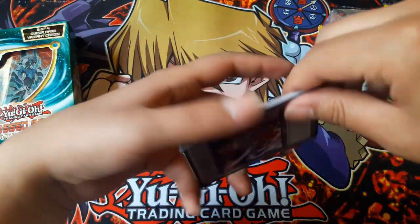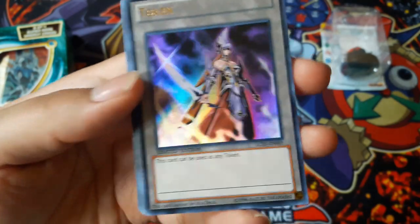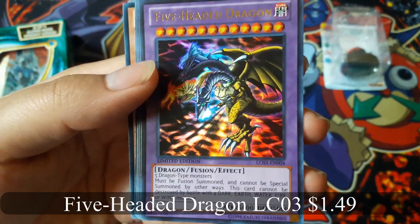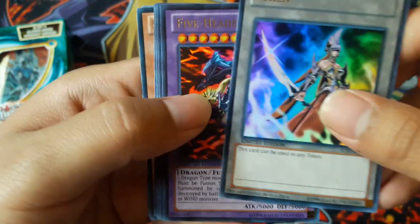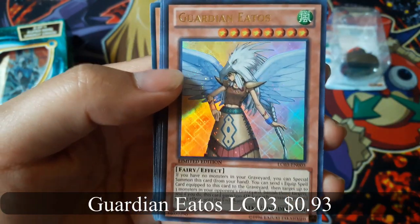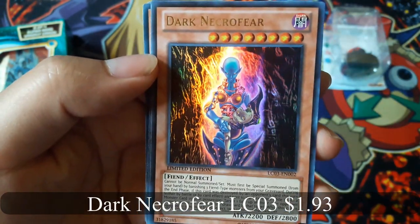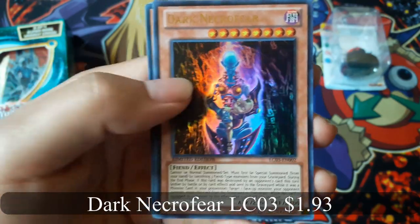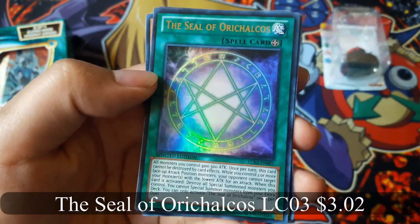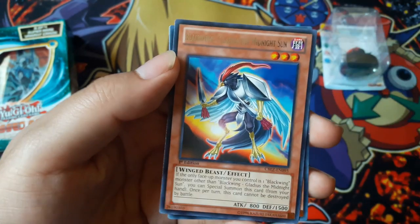Now for the random cards - it's upside down - the token card, the Five-Headed Dragon from the Legendary Collection 3, Guardian Iatos also from the same collection, Dark Neck of Fear from the same collection as well, and the Seal of Oricalkos. So all the holofoils are from the Legendary Collection 3.